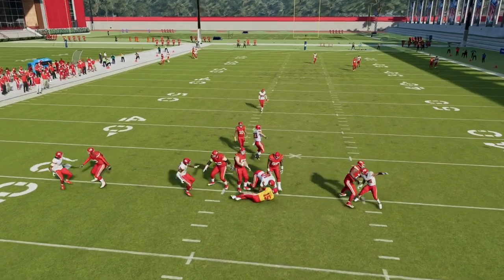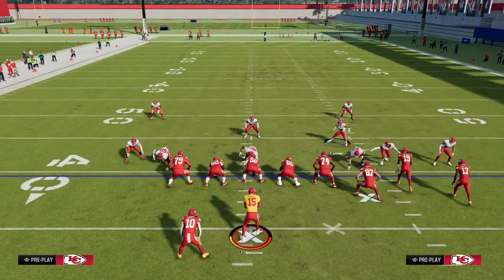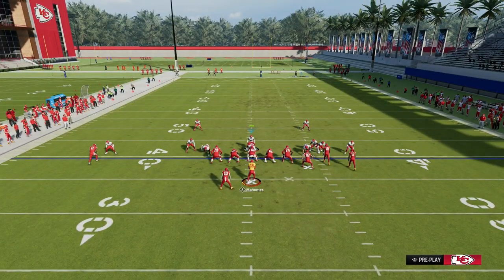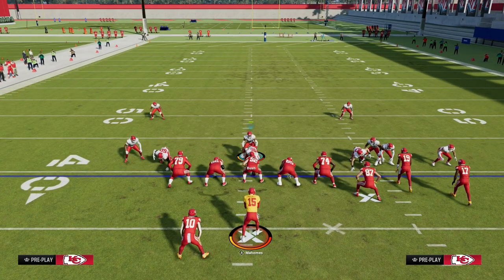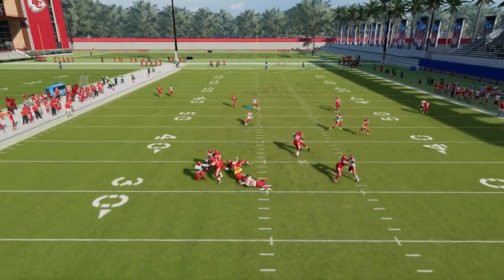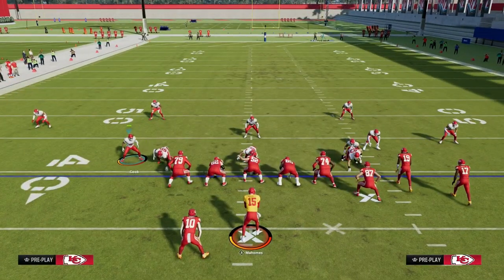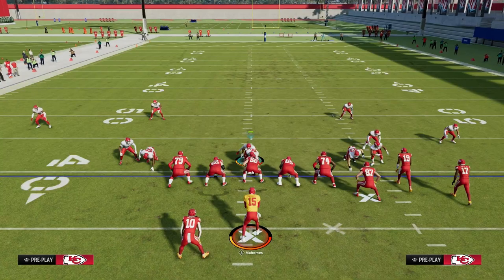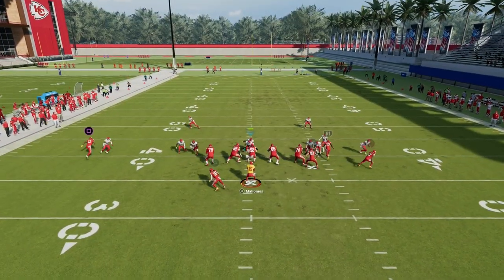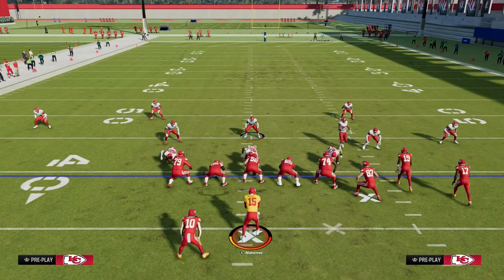A really underrated recommendation when running this defense is to press your coverage and shade over top — I think this is the best way to run man-to-man right now. Because we're shading over top, this allows us to scissor over on the left side, and the running back typically won't beat us for a touchdown. Another big underrated thing is to have an absolute dog at the defensive tackle position. You want your best pass rusher at defensive tackle, and you want to scissor if you're playing bunch. We've shaded over top, so we'll stop the snap-throw wheels and make sure nobody gets beat over the top. This is the best, glitchiest defense in the game right now, in my opinion.